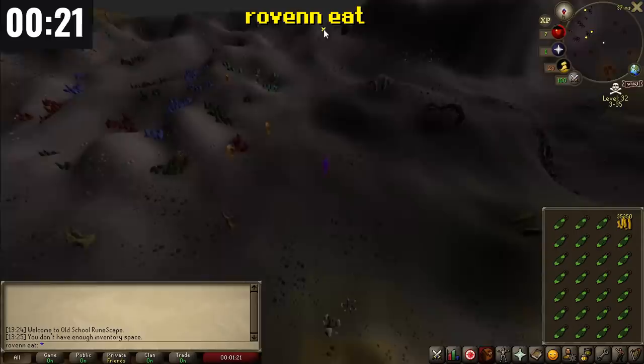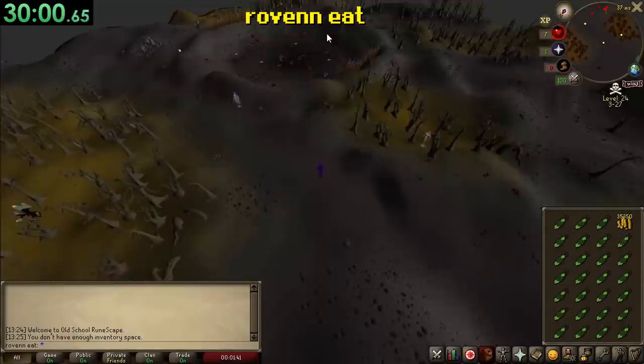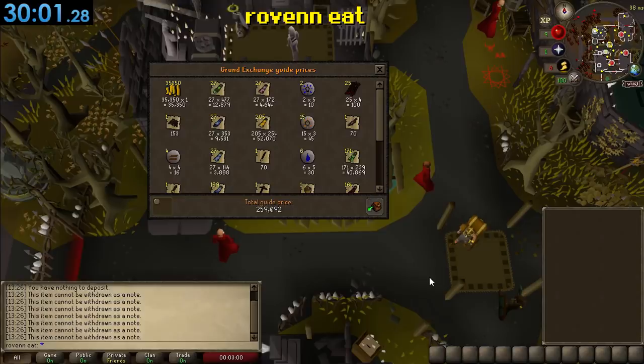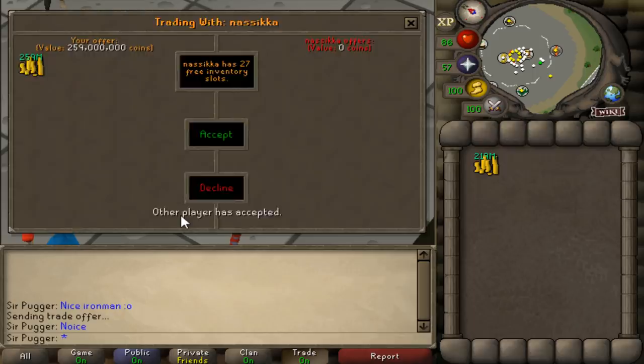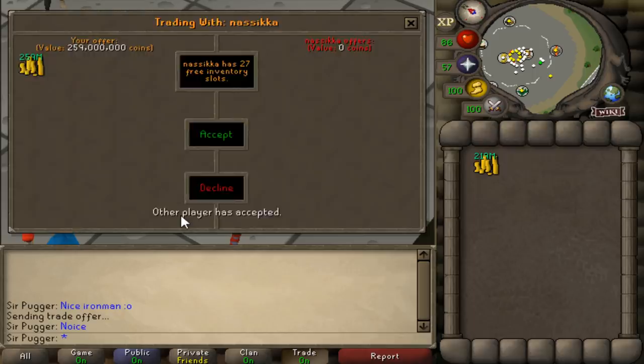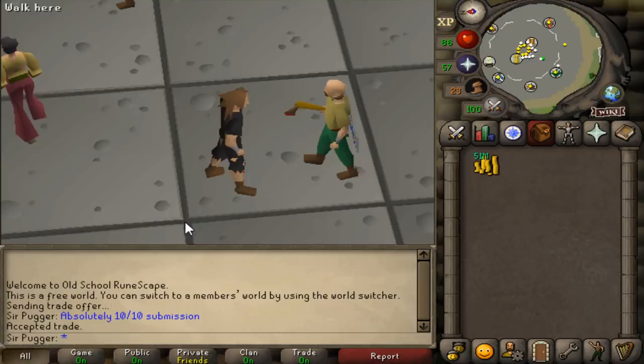Right as the timer finishes, Roven Eat has a full inventory of team capes and heads back to the Ferox Enclave. He spent about 60k in the last 18 minutes on team capes and price checks everything for 259k GP. In his first 30 minutes on the game, he could buy a full rune set and a rune scimitar — almost best-in-slot gear in free-to-play. Roven Eat wins the challenge with 259k, meaning he wins 259 mil GP. His strategy was incredibly unique: Earth Staffs to seed his cash, buy items to sell to the duty-free shop, then buy team capes. Even though ArrowGuy technically made 0 GP, I still awarded him 100 mil because I loved the run so much.